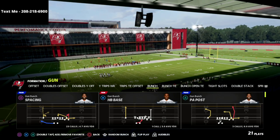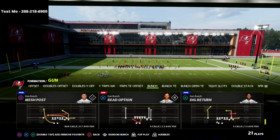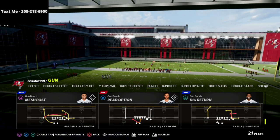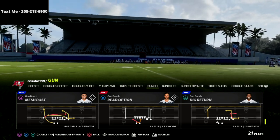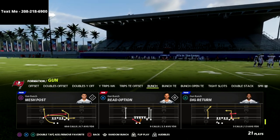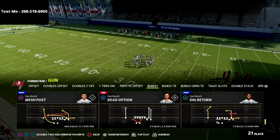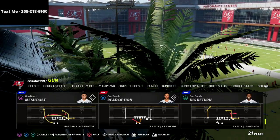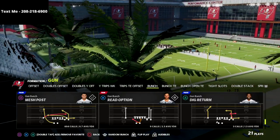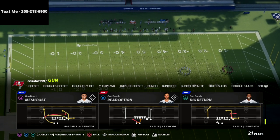I'm in the Seattle Seahawks offensive playbook out of the shotgun bunch formation and I am super excited to bring to you this mesh post play. This is something that I've been working on a lot because I think there's a way that you can actually run this play without really needing to do any adjustments. This is probably the best quick snap play in all of Madden 22 because there's literally no adjustments that you need.